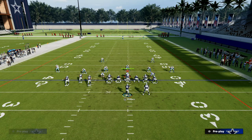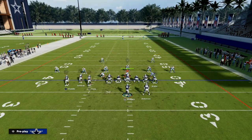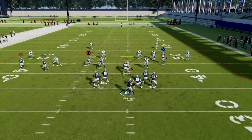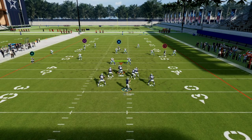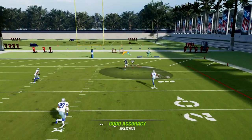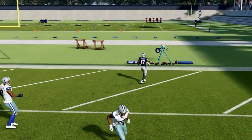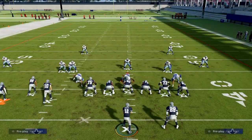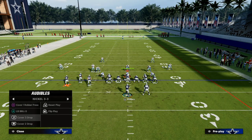With Cover 2, it's pretty straightforward. Oftentimes they'll be usering in the middle of the field, and the deep half isn't going to play the receiver at all. You see right there — a really nice post route for Cover 2.